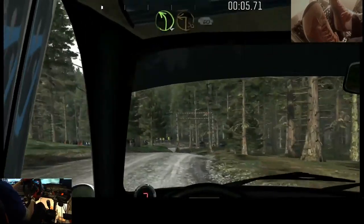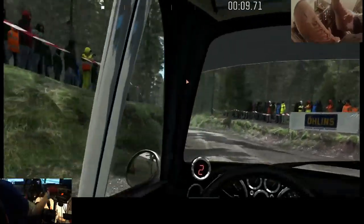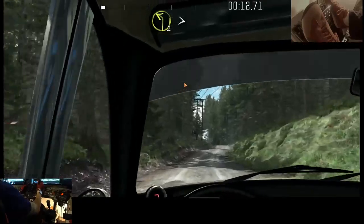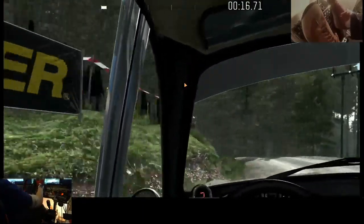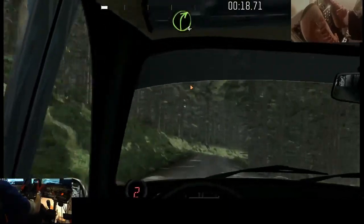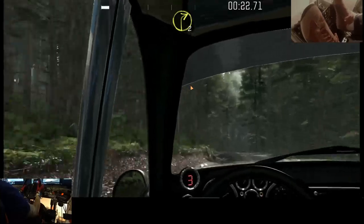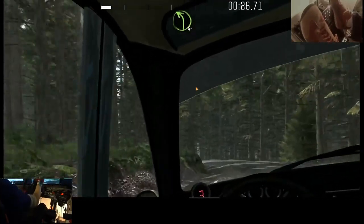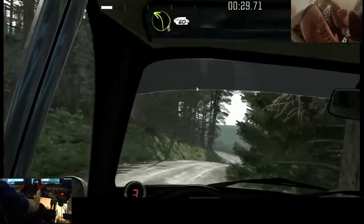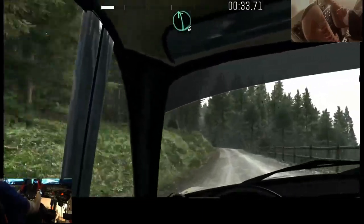Sur gauche 4, virages immédiats, 90 degrés, gauche 60, serré à droite, sur petite crête. Sur gauche 2, ferme sur 1. Sur droite 4, long. Je suis prudent, c'est un peu papier au volant. Sur droite 2, longes crêtes. Sur gauche 4, ligne droite, sur 2, crête. Sur gauche 3, longes, 60.